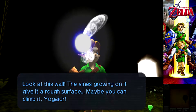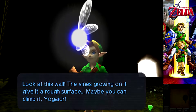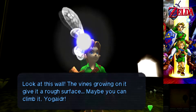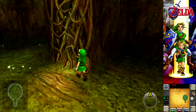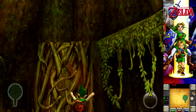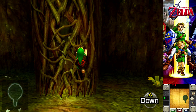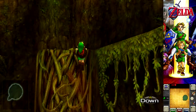Look at this wall, man. The vine's growing on a rough surface. Maybe you can climb it. Maybe you can also fall off. Well, one way to find out. I'm okay. Damn it. She's alive. My plan has been foiled.